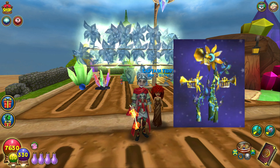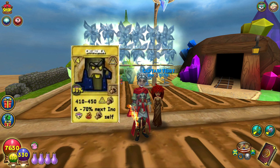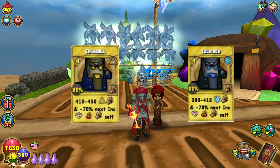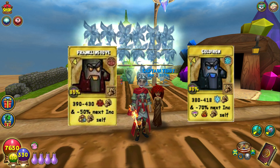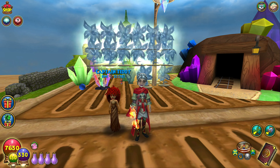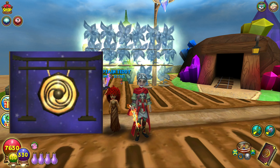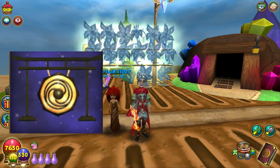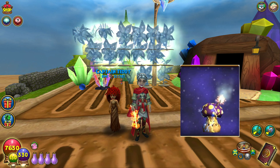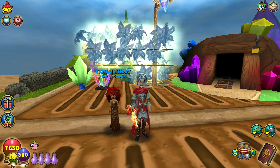The ultra trumpet vine drops chimeneas, cold iron, and Franklin stoves treasure cards — very popular for PvP. It drops a lot of perfect reagents, and the housing item you can get is the gong of the oni, which is also used in a few crafting recipes.